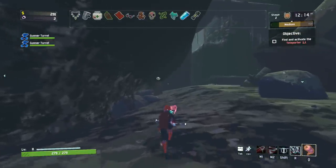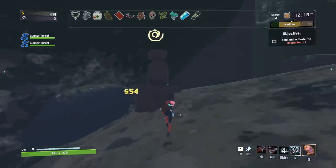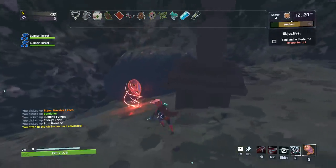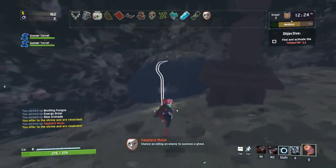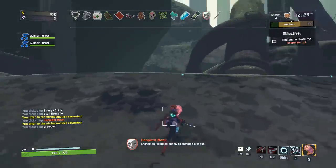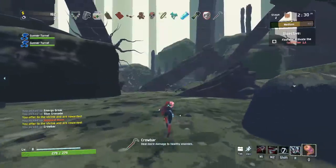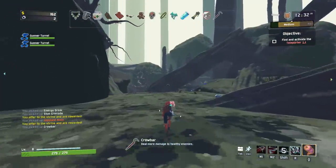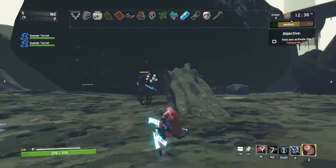I gotta go back to the gambling shrine and give it all my money for extra items. The happiest mask — that's actually really, really good. Red items are rare — like, rare, rare, rare. Red items are the items that define your run, the ones that you build around. Apparently this thing gives me ghosts whenever I kill an enemy.